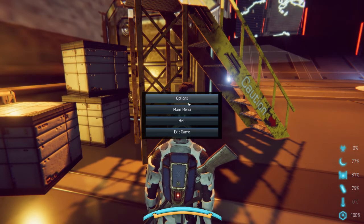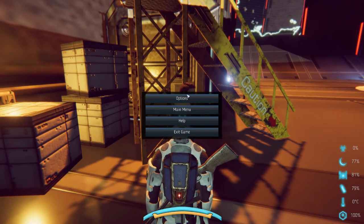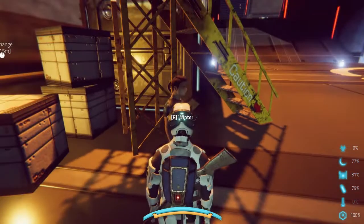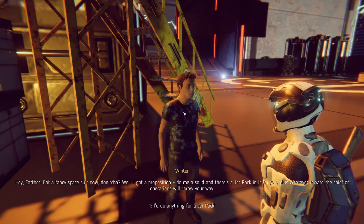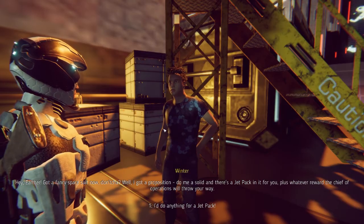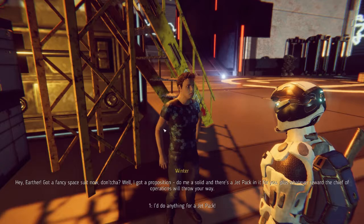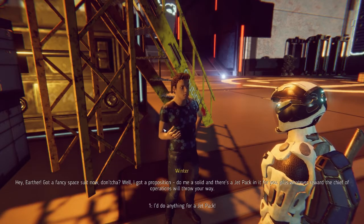Even though I ended the video, I did see something here — it's cool, I've never seen it before. So let's get out of here. This guy here — I was wondering why. He's got a fancy spacesuit now. He says: 'I got a proposition — do me a solid and there's a jetpack in it for you, plus whatever reward the chief of operations will throw your way.'